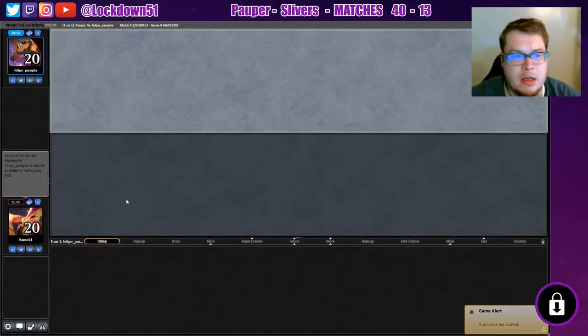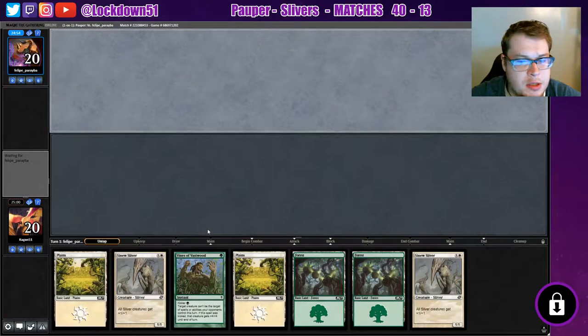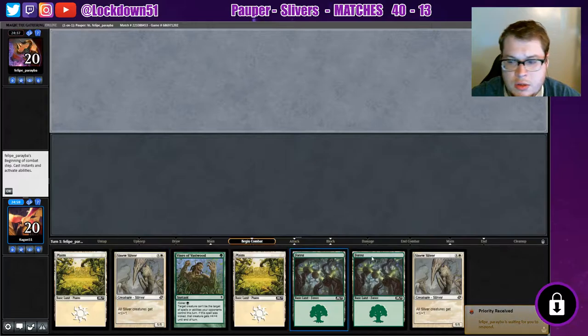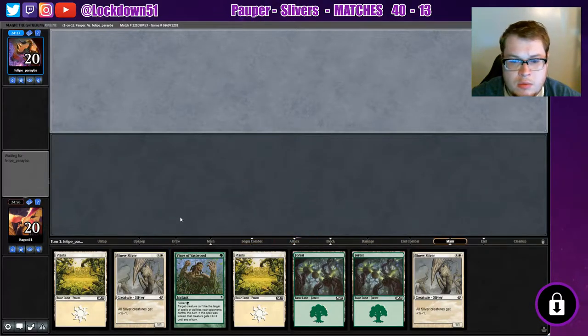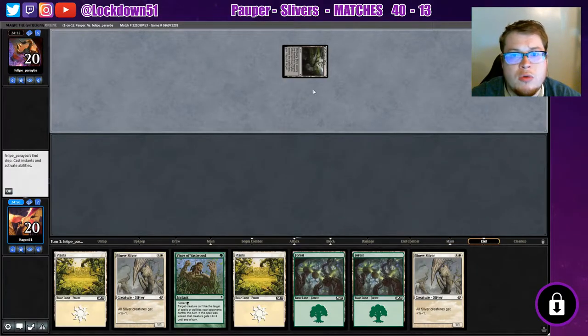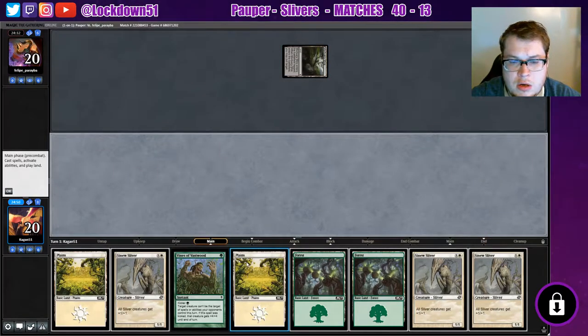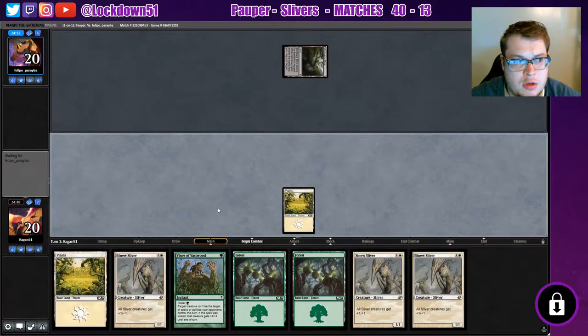Welcome back everybody, it's time to lock down some Pauper Slivers. We've got a bit of a flooded hand with two lords and a vines. I'll keep it, I'm not fond of it though. We're on the draw. We get mortuary mire and another lord, so we'll just keep dropping them.